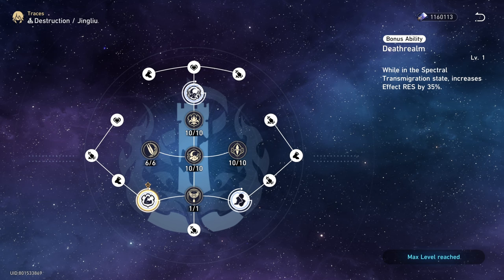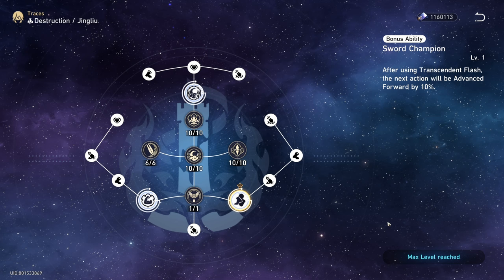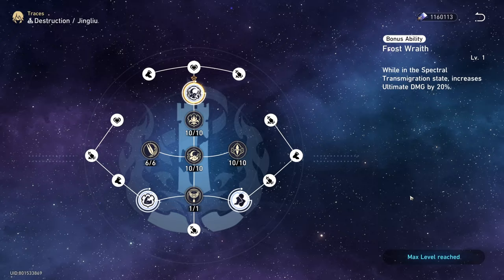For Jing Liu's first passive talent, whenever she is in her enhanced E skill state, she will have effect resistance increased by 35%. Passive 2 is that whenever she uses her E skill, her action will be advanced forward by 10%. And for her third passive, whenever she is in her enhanced E state, her ultimate damage will be increased by 20%.